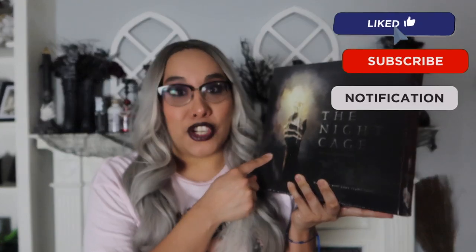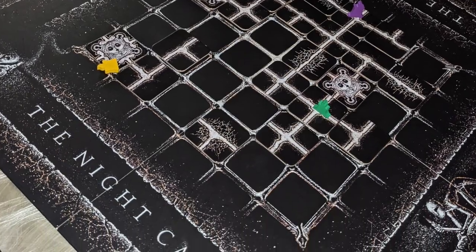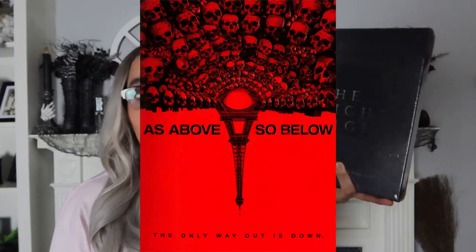Next one is The Night Cage. It's still in wrap — I bought this a while ago and haven't had a chance to play it. We're going to be playing this this year for our spooky night, which will be next weekend. It is a cooperative tile placement game, and you are lost souls trapped in a labyrinth of internal darkness. It's a labyrinth so it changes a lot — you have to find keys, and there are monsters. I looked up caves and As Above, So Below is the one I decided to choose. I've never seen that movie, never seen it.